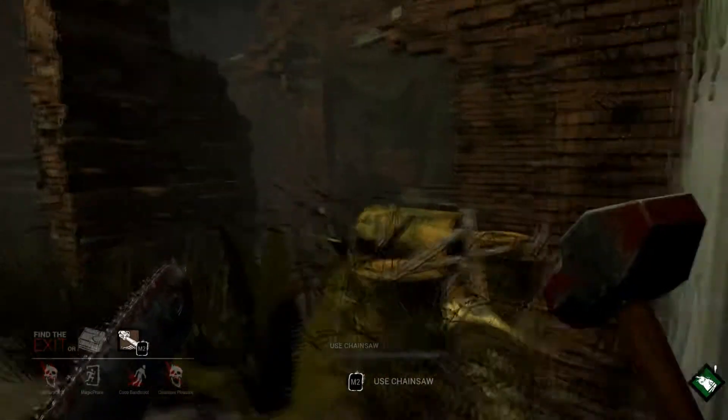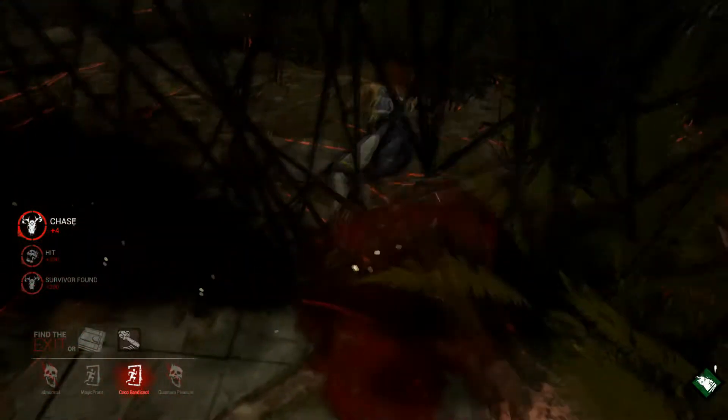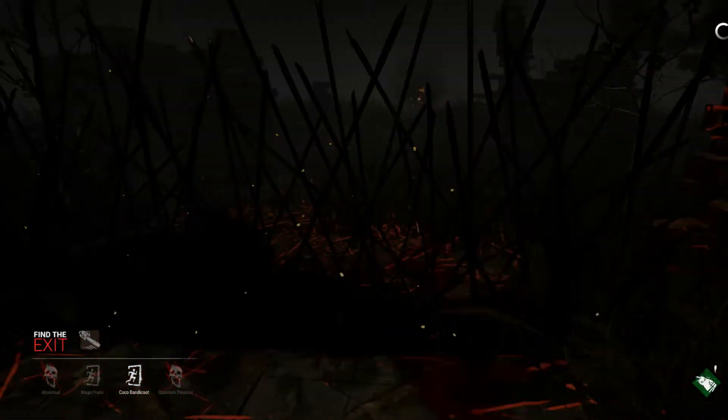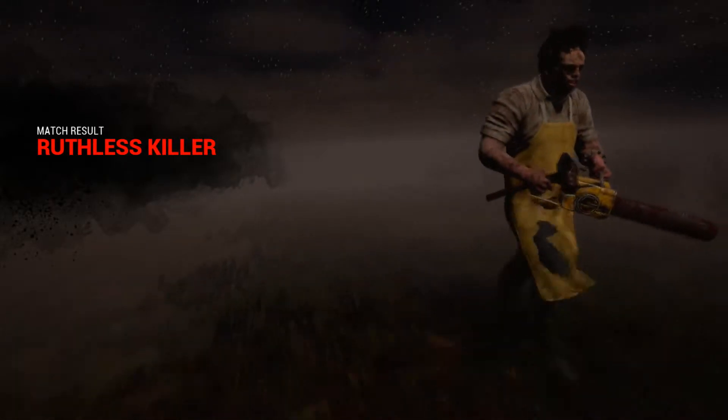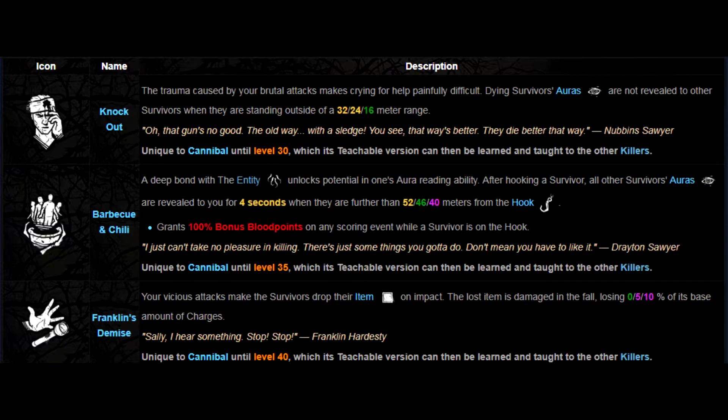There are a couple gray areas and there's going to be a lot of comparisons between him and the Hillbilly, because they excel at certain things — the Hillbilly has more map presence, whereas this guy has more kill ability but he's easier to kite. Anyways guys, thanks for watching, hope this helps. I'll be doing a more comprehensive guide after I learn this guy a little bit better — this is just a basic guide. Thanks for watching.